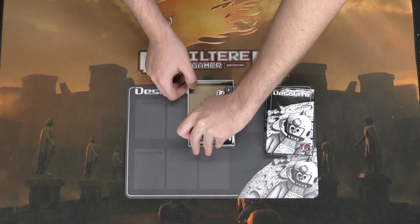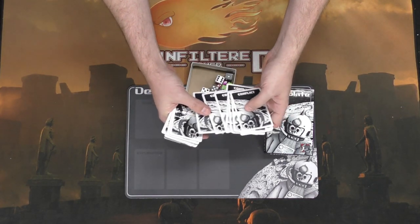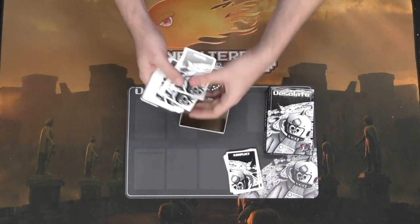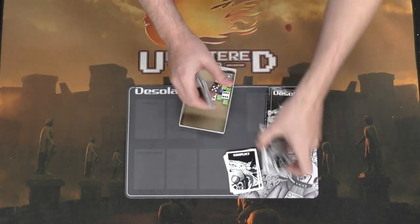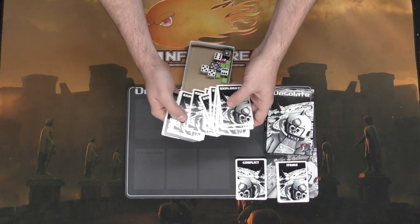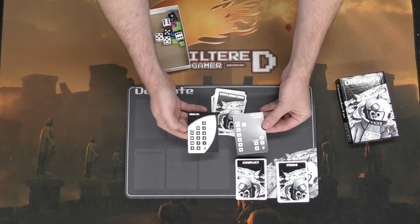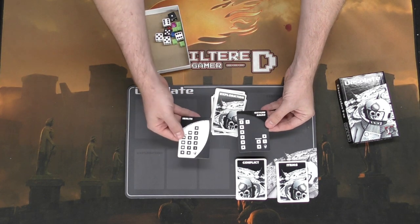You're going to be getting a stack of cards, and in this stack there's going to be a conflict deck of cards. You're also going to be getting items that you can choose at the beginning of the game that will be very beneficial to you. There are some exploration cards as well, and then you're going to be getting cards for your oxygen, ammo, and health.